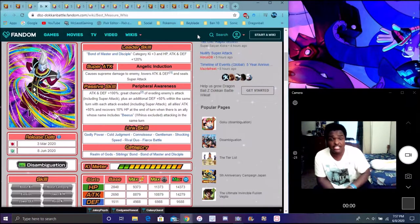This is Whis right here. This Whis actually really is good. He just dodges a lot — that's all he really is made for. He dodges a lot, does a lot of damage, like a mini version of UI Goku. He dodges, evades, reduces damage. He's going to be good with Beerus on the team. He's going to be a good Votto team, especially with the new INT Votto that just came out. They're probably a perfect rotation together. Whis, Votto, and Beerus is probably one of the best rotations in the game.